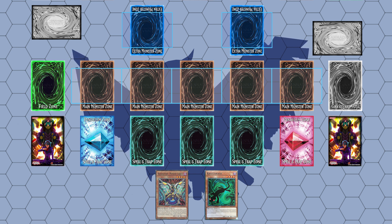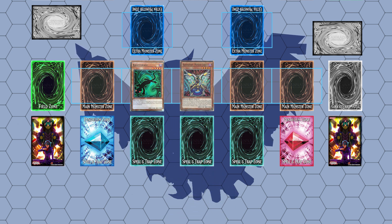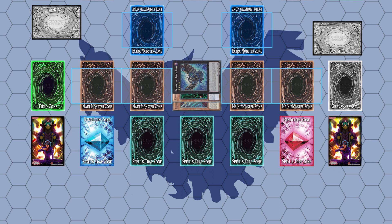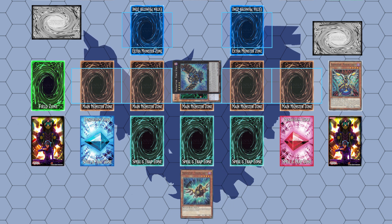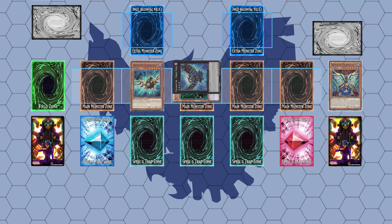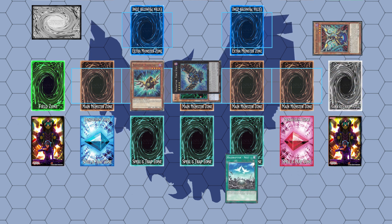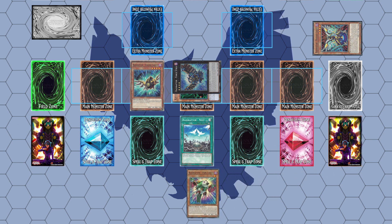To start the combo you will need to summon Mimicry and the extender to the field. Use both of them to summon a copy of Force Strix, and then use Force Strix to search a copy of Raidraptor Singing Laneous. Be sure to detach the Mimicry as it is vital for the combo to work, to which you will then special summon Singing Laneous from your hand. You then need to use the effect of Mimicry to search a copy of Nest, and then use Nest to search a copy of Pain Laneous.